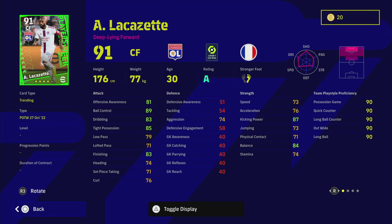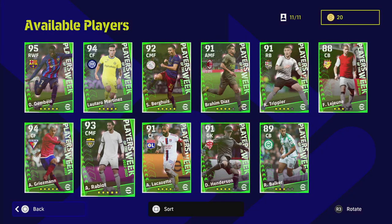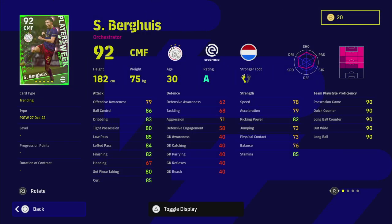Lacazette is a center forward but looking at his finishing and acceleration, he's not going to lead the line for you. He does have a lot of player skills and standard form. He has dipping shot, first time shot, one touch pass, and true passing. Could you play him beside someone like Hasit as a deeper line forward? Personally I don't think so — there are a lot better players out there for that role, but if you do spin him let me know what you think.